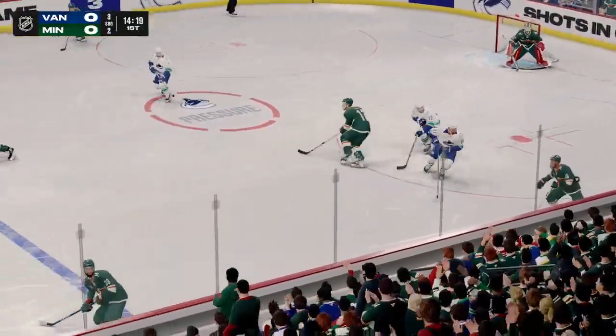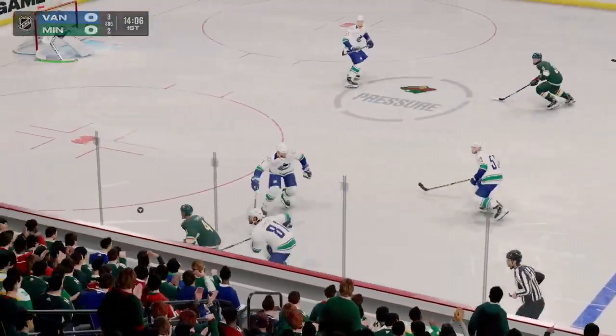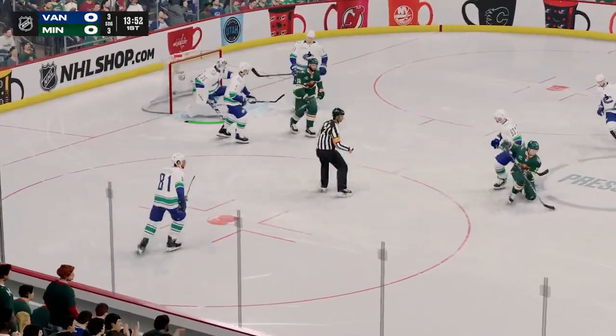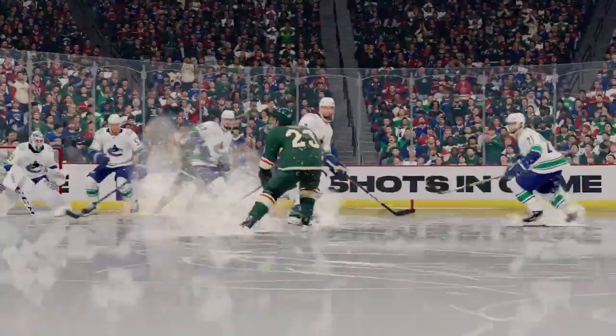You can see that he gets square to the shooter and that makes the second save easier. Taken by Spurgeon. Minnesota's got the puck in the defensive end. Takes the feed. Oh, what a close save! These are the saves when you know that your goaltender has dialed in, James. The ability to get to the top of the crease and be square to the shooter — that's a great save.